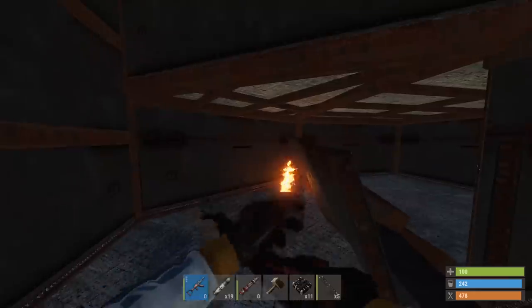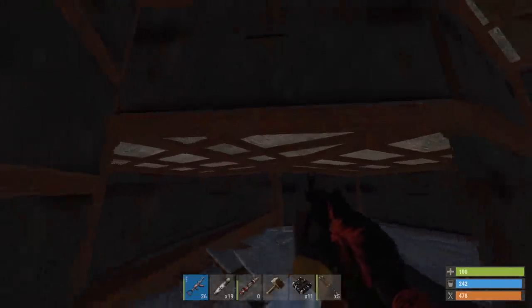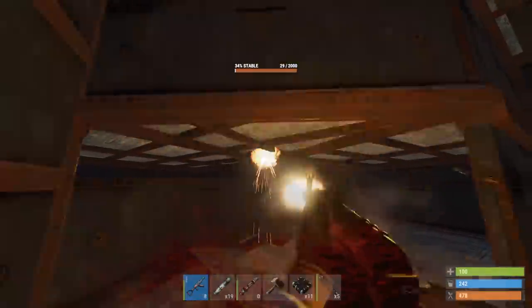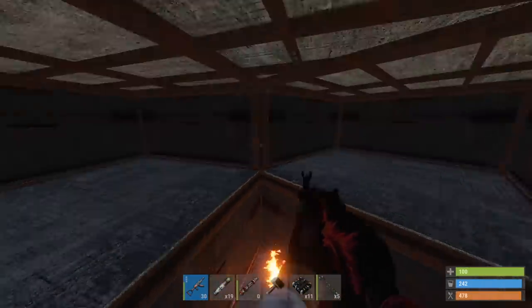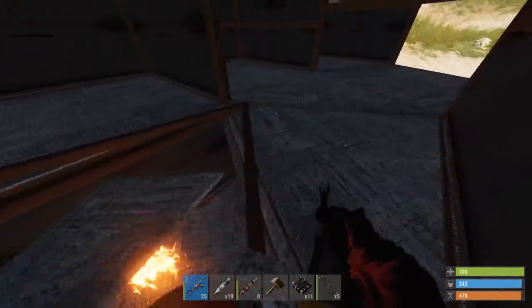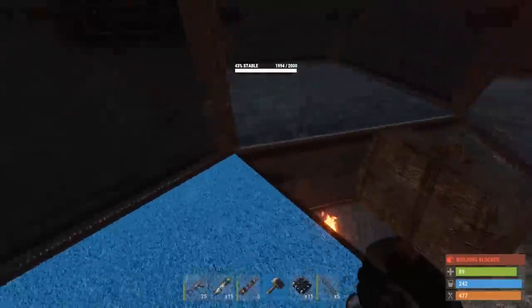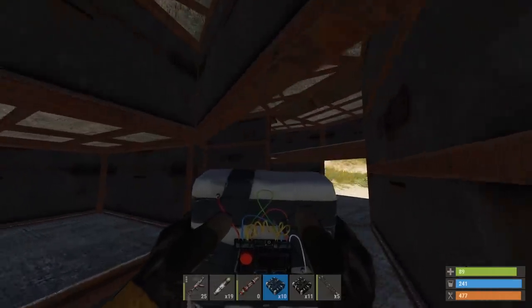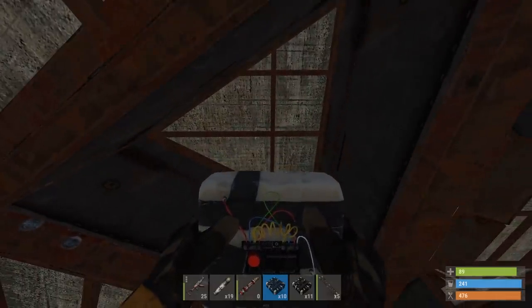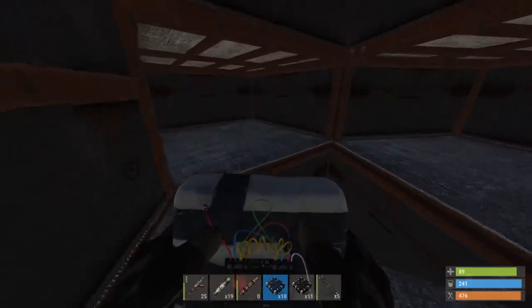Nothing here, nothing here, nothing down here — nothing. This is just wonderful. Now it's foundation. These are even lower stability though. My plan is going to be: try going one up, and if there's no loot room up there, try going one down right here because this is straight in the middle. That's gonna be the plan.